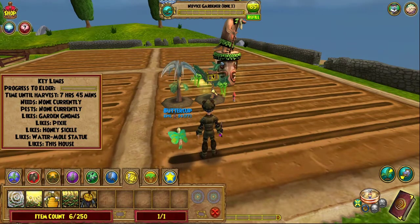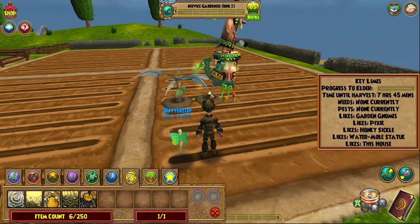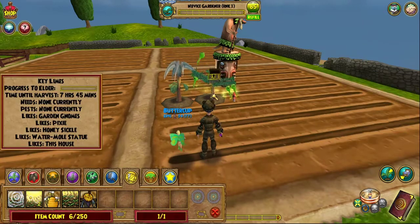Now the key lime has a pixie, which will make the plant grow way faster. Also the honeysuckle too. I should mention that if you summon a pixie on a plant, that plant will not have pests at all for 48 hours — so that's pretty cool.